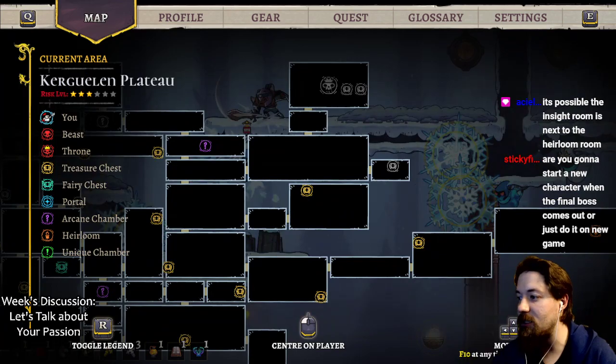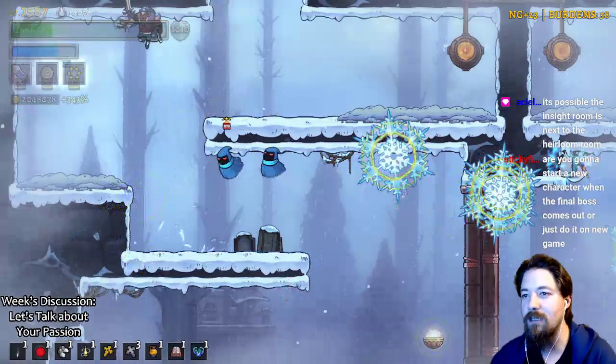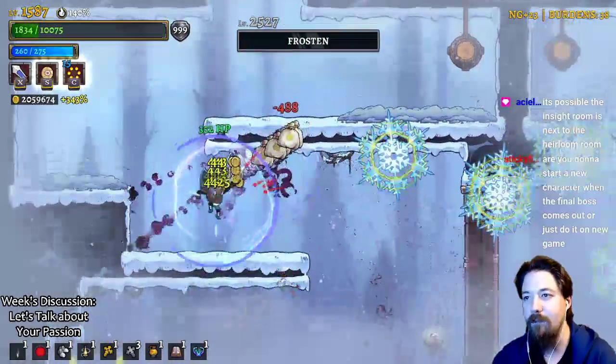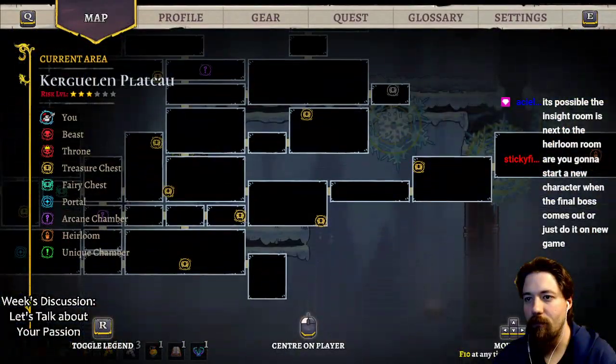Are you going to start a new character when the final boss comes out or just do a new game? I'm going to completely start a file from the beginning of the game and do it from there.